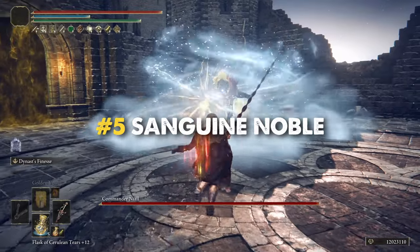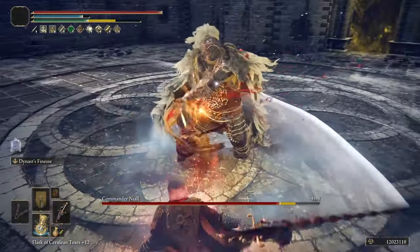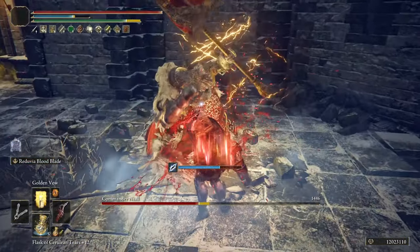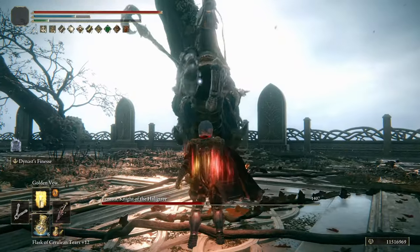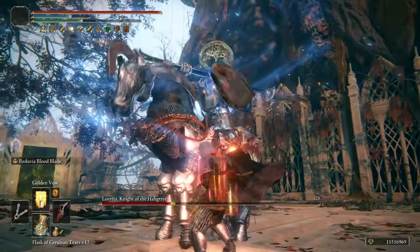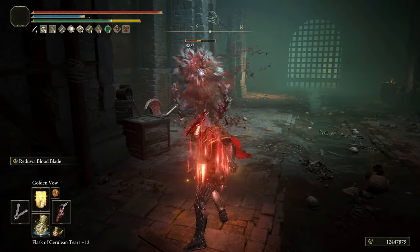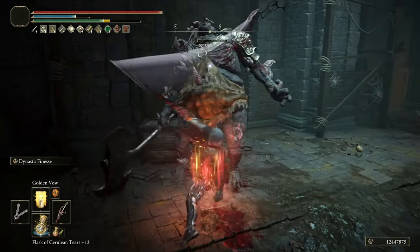Moving forward to the top 5, we have the Sandwing Noble, a truly versatile setup and one of the most stylish bleed builds you can craft in this game. With this combo you can develop a very aggressive playstyle with low risk. It seems like the Reduvia and the Bloody Helice are meant to be played together, since both weapons scale with the same stats at the same values and they complement each other surprisingly well. This combo is criminally underrated despite being one of the strongest builds you can craft in Elden Ring.